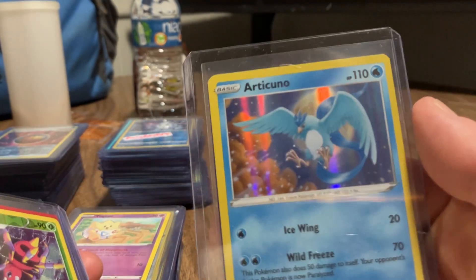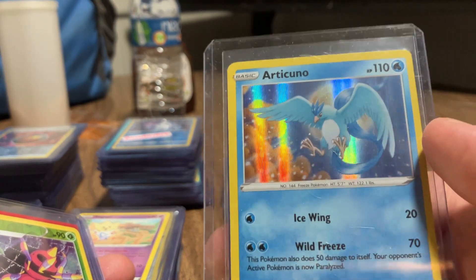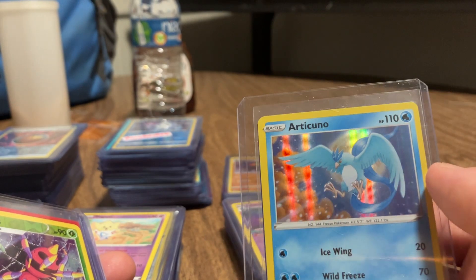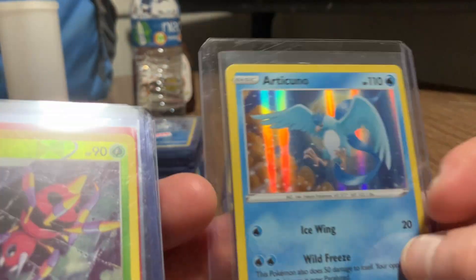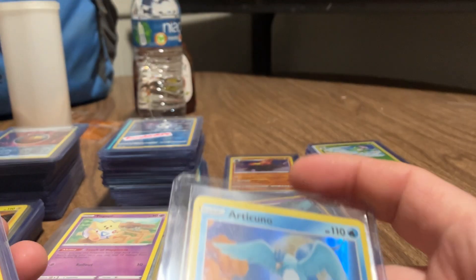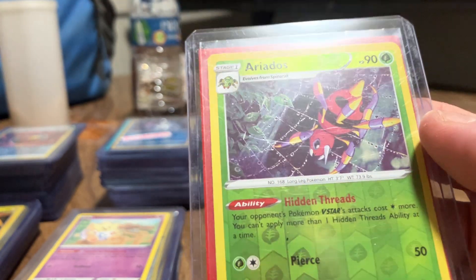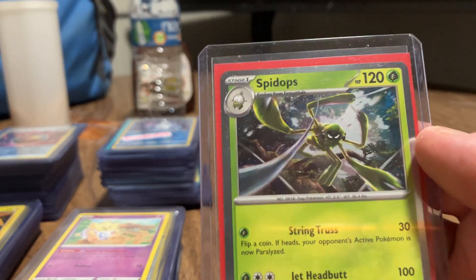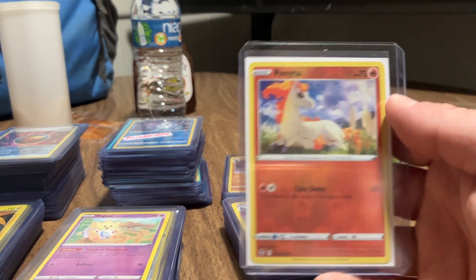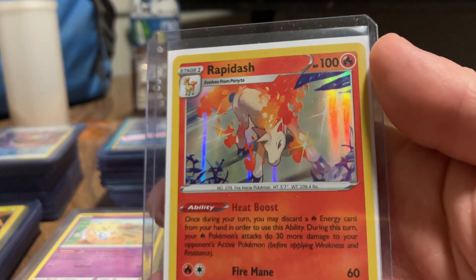Well that was cool - I must have two of these arts of Articuno. That's really good. This one is with Zapdos, so I must have two of these. I'm going to set that to the side. Here's an Aridos reverse and a Spinarak. Here's a Ponyta.